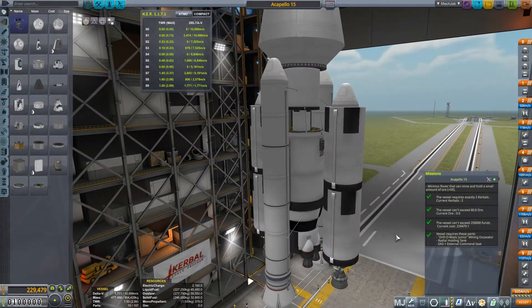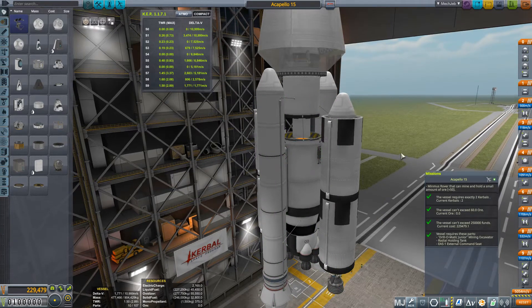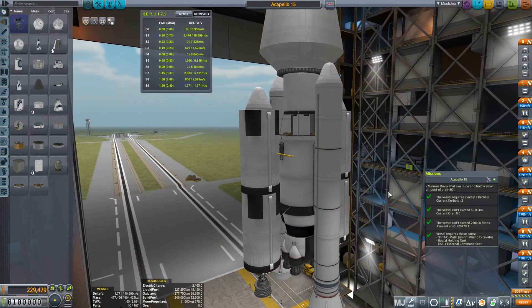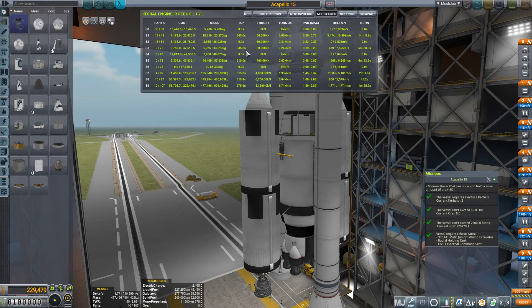Hello GSV peeps, DankyBob here and welcome back to Kerbal Space Program. This is the second but last mission in the Making History DLC content and we have to send a rover to Minmus — that's why I'm selecting Minmus from the menu.